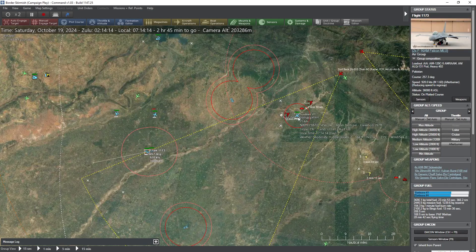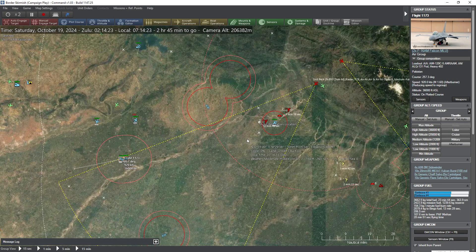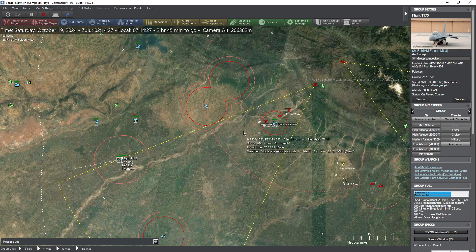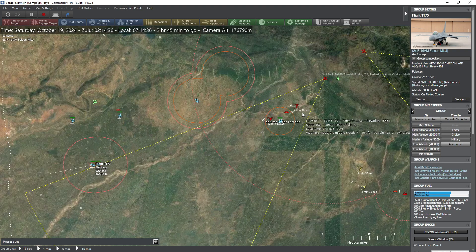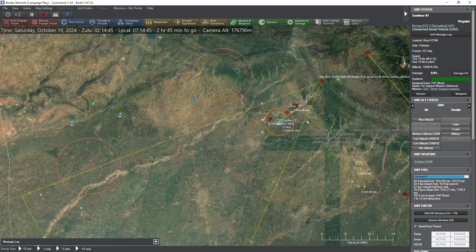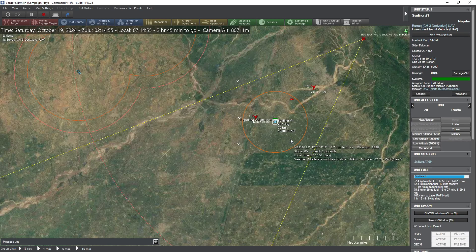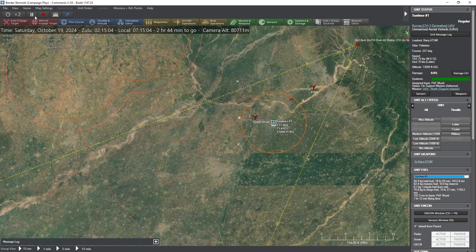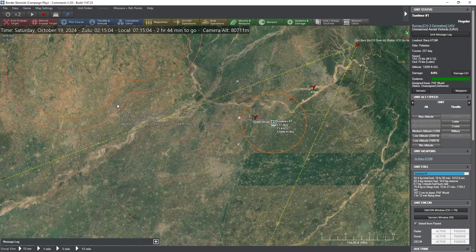Your objective is to destroy some Indian armored formations — BMPs and Arjun tanks — that are crossing the border into Pakistan, while also destroying their forward operating bases. The FOBs are worth the most points; the ground elements are worth a little bit less. These strikes are particularly challenging because the enemy has a large number of surface-to-air missile batteries, both handheld and truck-mounted.